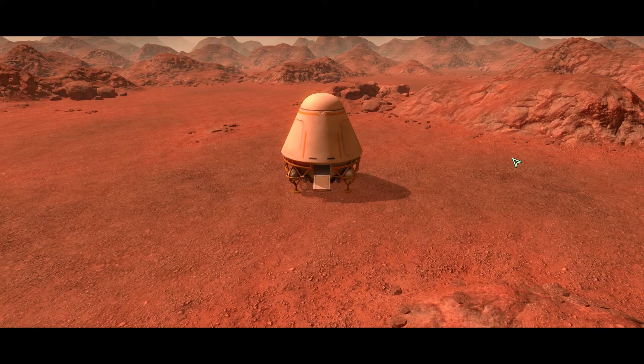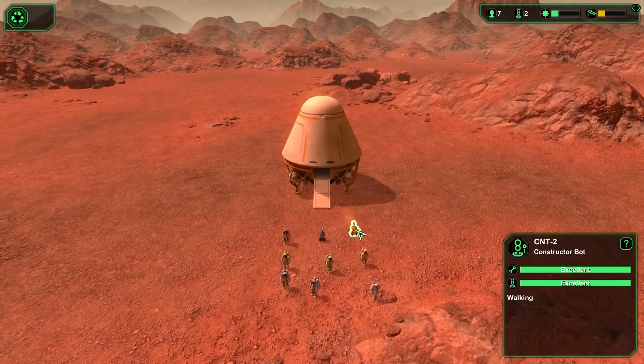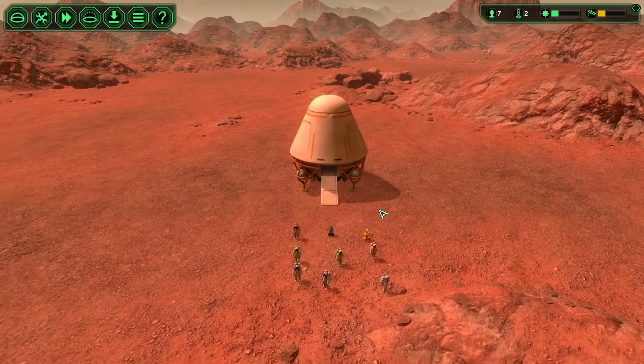And there is our shuttle. I'm already hearing meteors hit the planet in the background. And there's our guys — I believe we start with 7 colonists: 1, 2, 3, 4, 5, 6, 7. And 2 robots: a carrier robot and a construction robot.